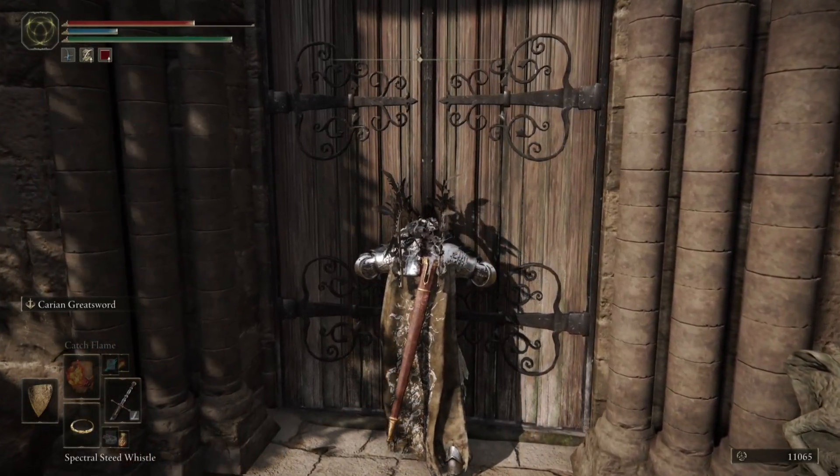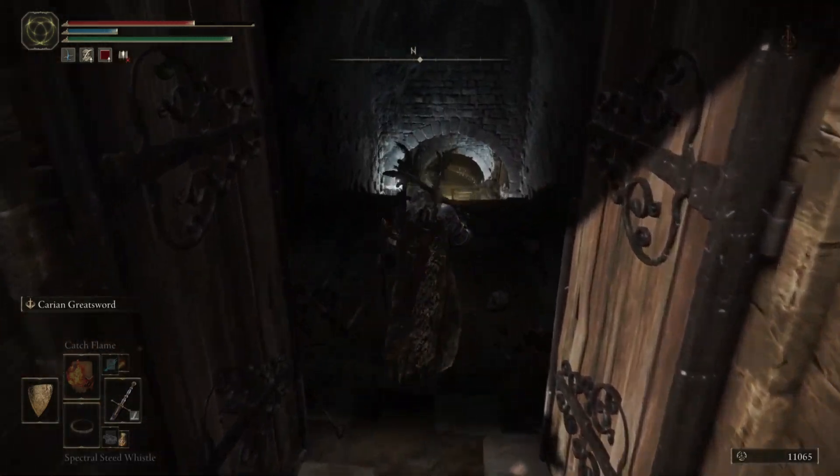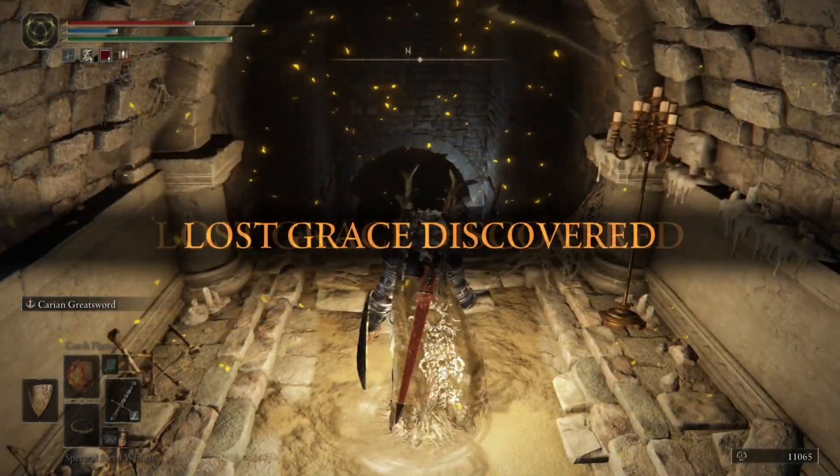And then you're just going to run in, fight some guys and you'll find some Gravewort pretty quickly. There's another Site of Grace in here — the Unsightly Catacombs, that's the name of the place.